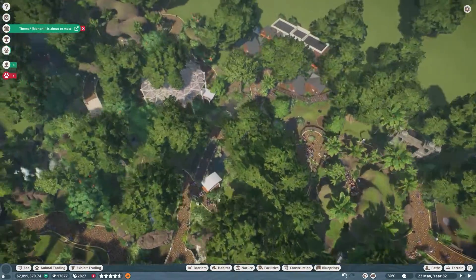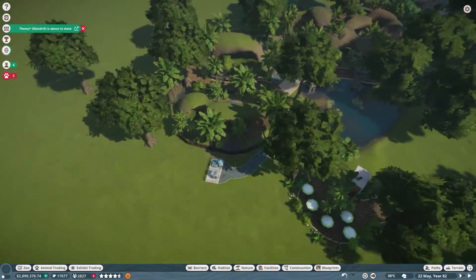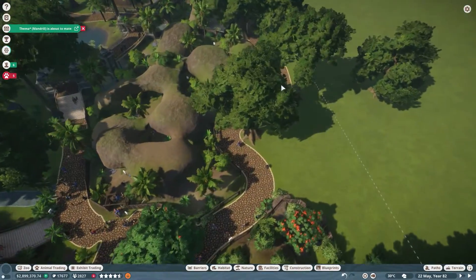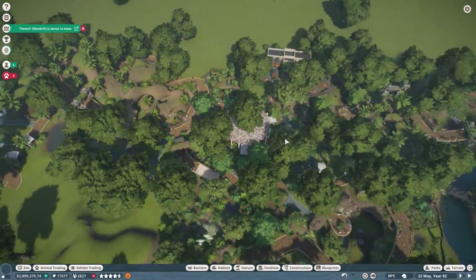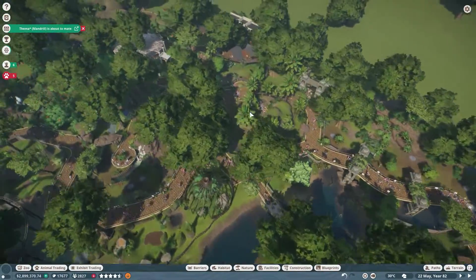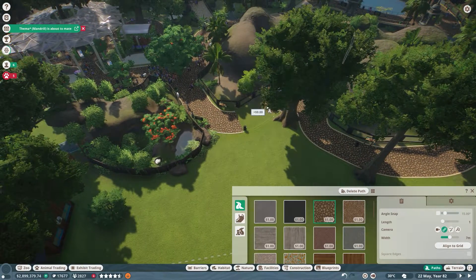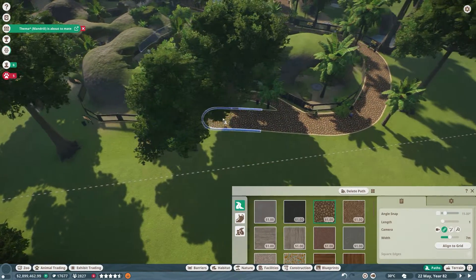I think I'm going to want to do the same with the Aldabra tortoises. We'll have to pick one to keep because this is a huge area and we don't need this much space or this much path around it. Nobody uses this back path because it's pretty rubbish. We're going to do some maintenance work and get rid of this path.